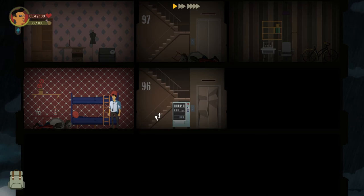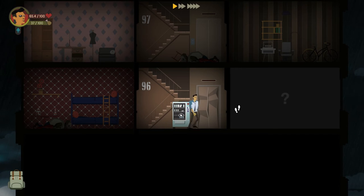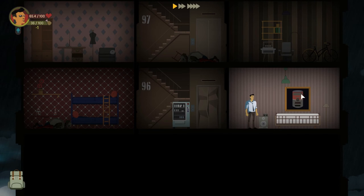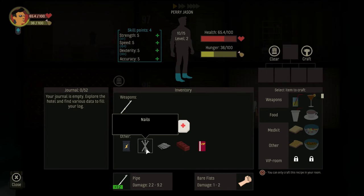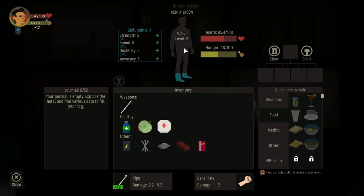I wonder if that means we can use this now. Yep — antibiotics. Nothing in here. Twelve hunger — let's eat it. We got a skill point — four skill points now. So that'll increase our damage, chance of an extra turn — that's interesting — dodge chance, and chance to hit.